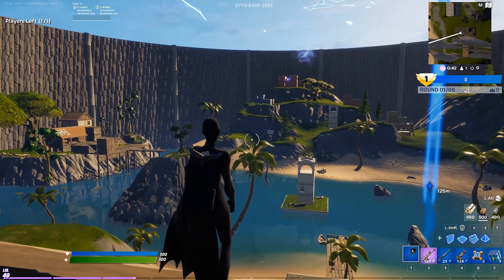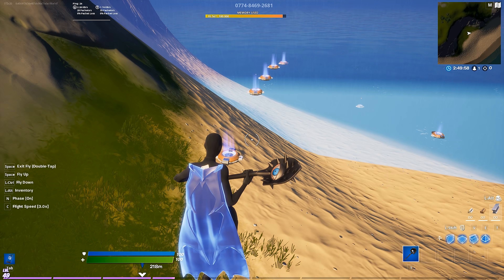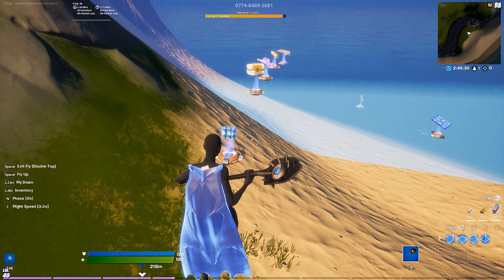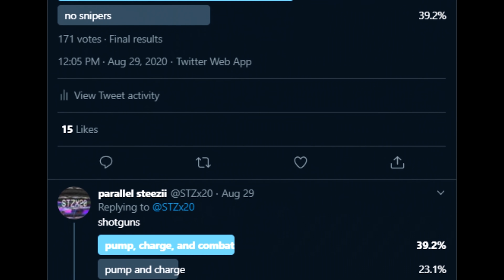You'll spawn with a random loadout every round to keep things realistic. For the loot pool, I included only items that are in the competitive loot pool right now, with the exception of the flint knock. All weapons are either blue, purple, or gold, so you don't spawn with anything really weak — but again, this is with the exception of the flint knock, since those are gray and green.